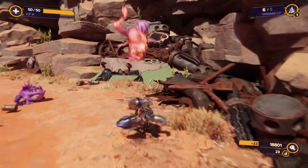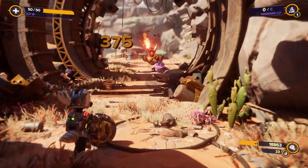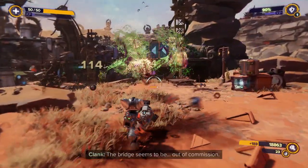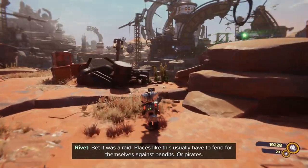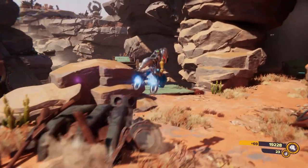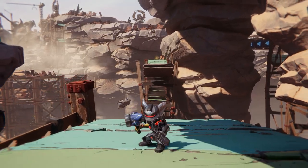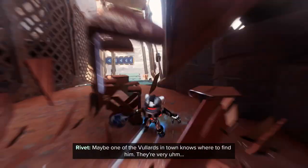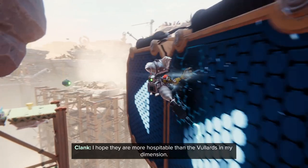Got a little frog — get him out of here. I definitely want to use whatever I can to level things up. Got the Void Repulsor; I probably should be using this. This also sort of reminds me of the very first weapon in Ratchet and Clank 1. Out of commission — bet it was a raid. Places like this usually have to fend for themselves against bandits or pirates. I do see the golden bolt, one of two, way over that way. There must be another way around.